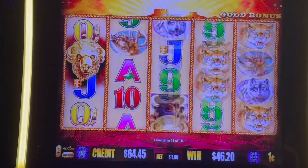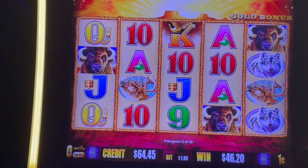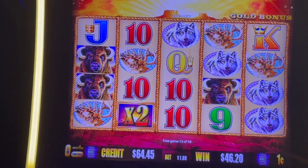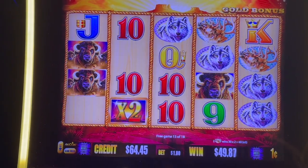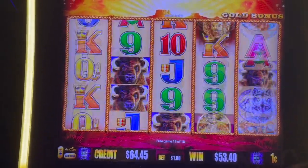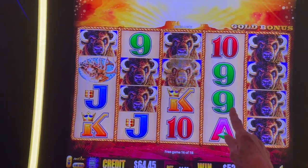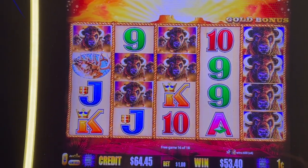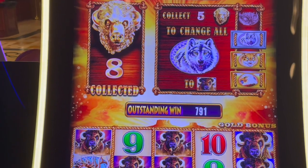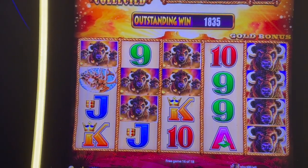Eight more spins. Head number seven, so eagles go away. Oh, line some buffalo up. Five more chances. Coin, coin, coin. Line them up. Come on. Head number eight. Oh, that's a $24 hit! Two more spins. Eight gold heads. Five more would have been nice but only two spins left.